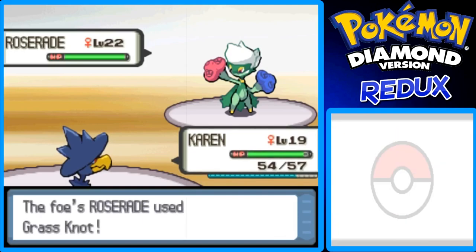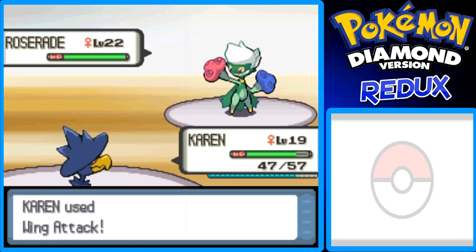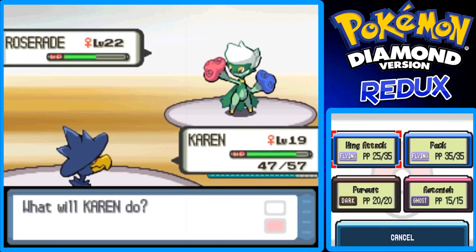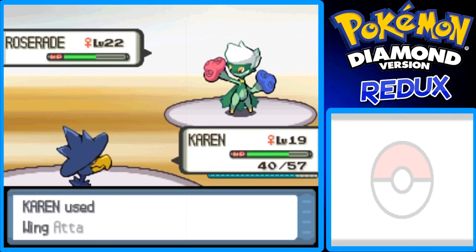I'm gonna go for another Wing Attack — she uses Grass Knot again, which does about 7 HP on Karen. Hopefully this gets it to about half. Good, that's what I wanted. But yep, there goes the citrus berry. I think I can faint it with one more Wing Attack as long as Karen can take the next hit — let's go for it. Wing Attack hits — if this faints the Roserade it'll be an epic sweep. Yeah, it's an epic miracle sweep now, awesome!